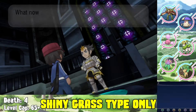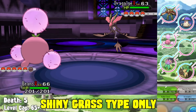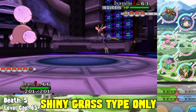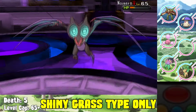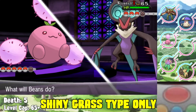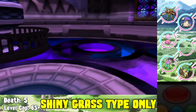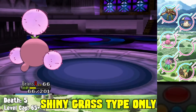Drasna is the dragon type Elite Four member and just like Malva, Jumpluff is going to dominate. I Swords Dance and Sleep Powder in front of her Dragalge - basically the battle is over. Jumpluff one-shots Dragalge, one-shots Druddigon, and despite not one-shotting Noivern at first, gets the Swords Dance boost and two-shots it. Altaria gets one-shot as well. Her final Pokemon is Dragapult which can't survive a plus-four Acrobatics from Jumpluff. We sweep through Drasna.